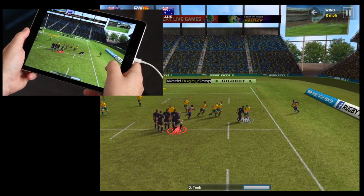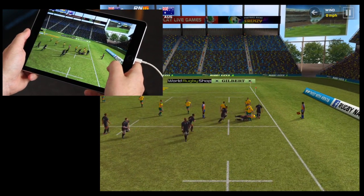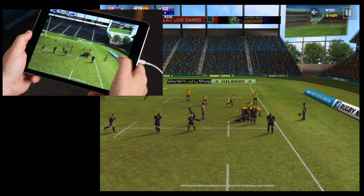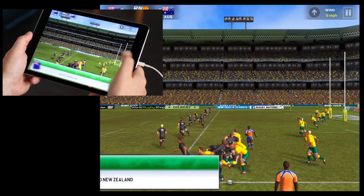Now they've got the ball, so you hold the screen down - you can see when the player nearest the opposition with the ball will run towards him. And you have to try and swipe to tackle.